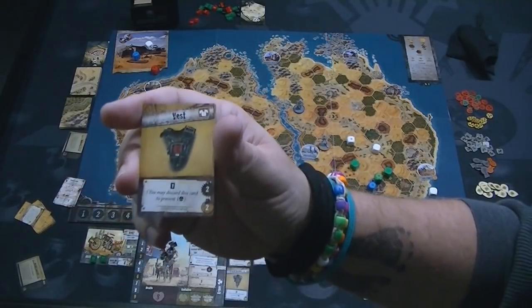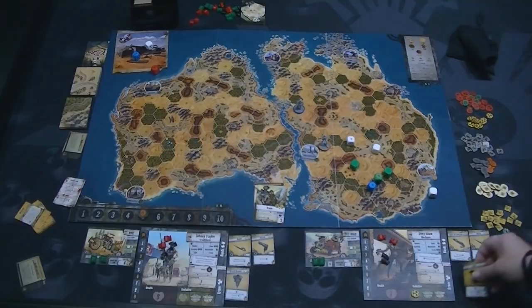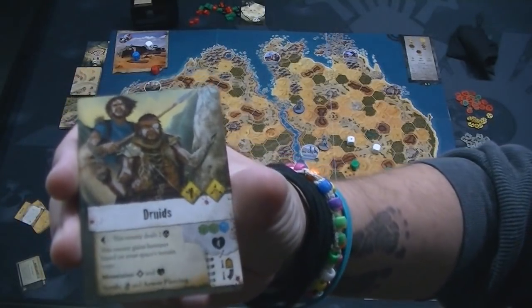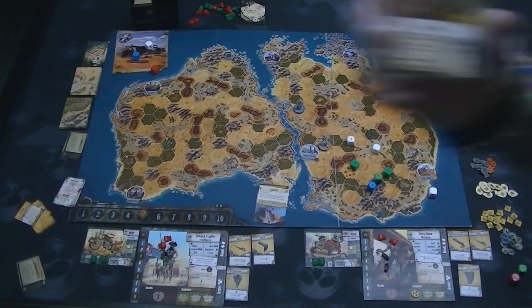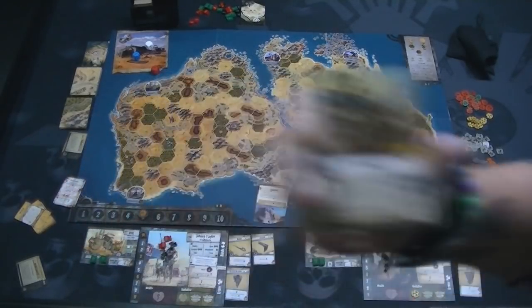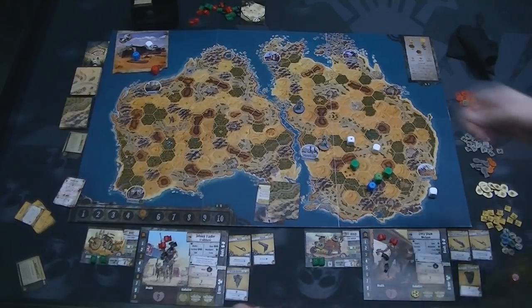If Zoe had defeated the Druids, you'd see on the bottom that she'd gain one ammo. If you're going to use your weapon, you need to spend ammo — these are the ammo tokens. She'd gain ammo from defeating them. The little chevron there means she'd gain an experience from defeating them as well. Sometimes you'll also get a free bit of gear from defeating enemies.